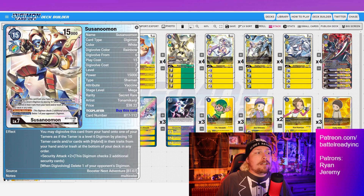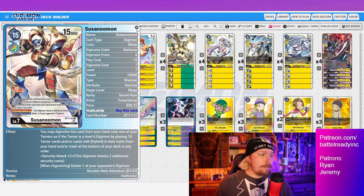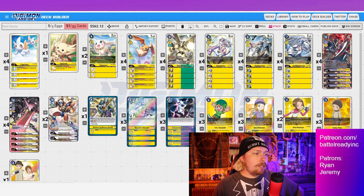I'm running two copies of Susanomon because if one gets hit in security, I need a second copy as backup. Even if you have to target him with a TK and pull him out, sometimes you just have to make that play. He's not our game-winning card — he's literally here for the mirror match, honestly. But he is still a fantastic card.